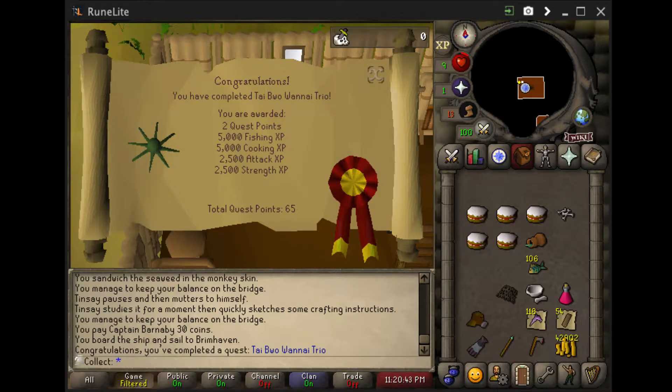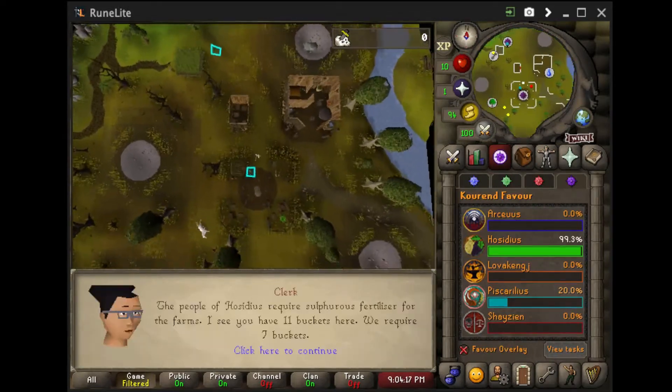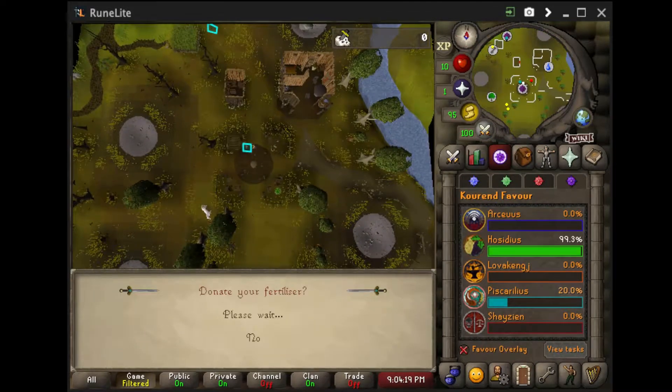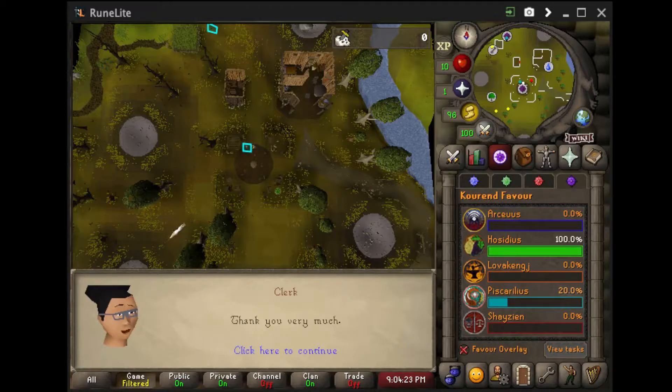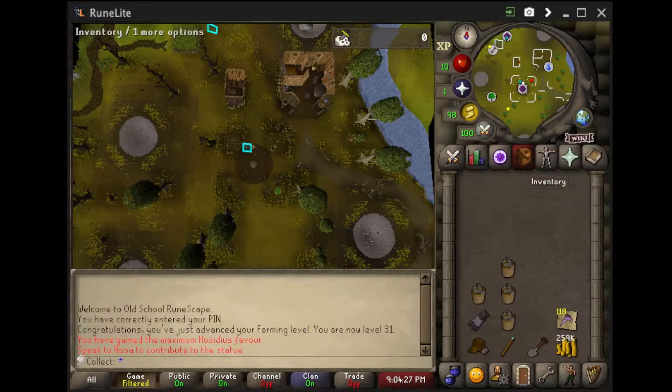Thanks for watching the next video. We last finished off with the completion of Tai Bwo Wannai Trio. Here we are getting 100% Hosidius favor, unlocking the Woodcutting Guild at 75%, and also the Tithe minigame once for 34 farming because of 100%.